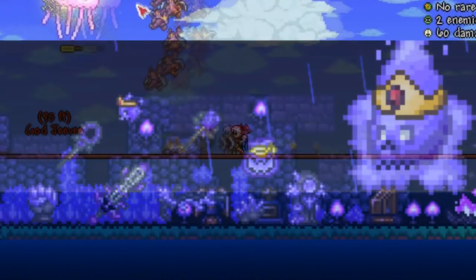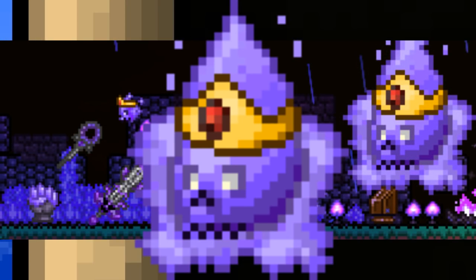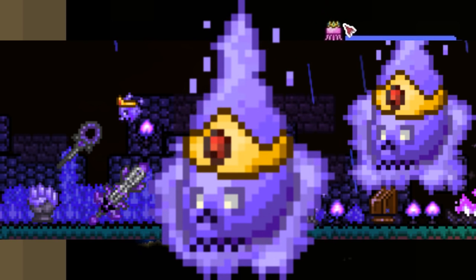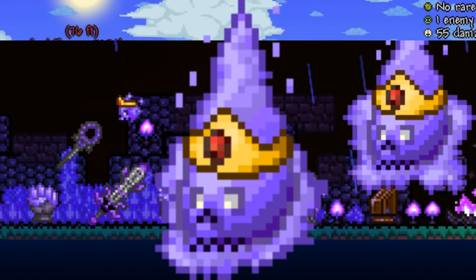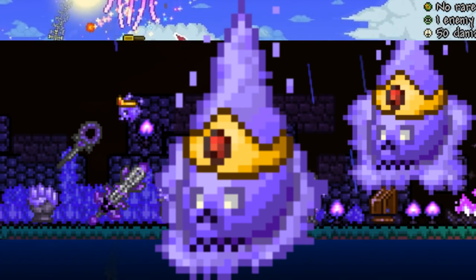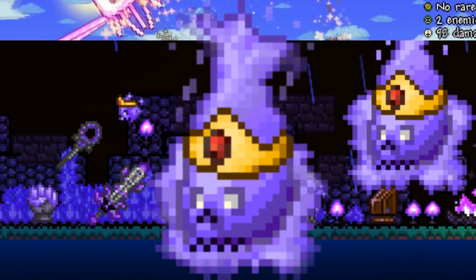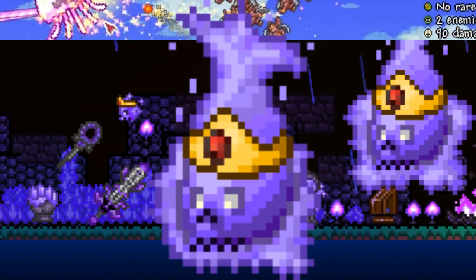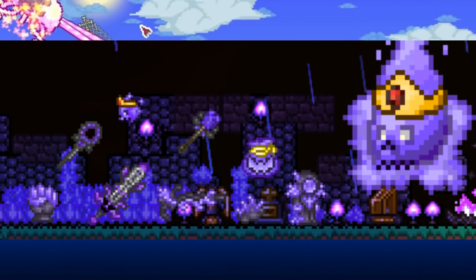The first boss is the Dust King — a menacing boss that lurks in the night. He shoots out projectiles and minions including crystal shadows, shadow balls, shadow circles, and shadow flamers. To summon him, you need to craft the Dust Crown, crafted with two spirit bars and four souls of night at a Mithril or Orichalcum Anvil.